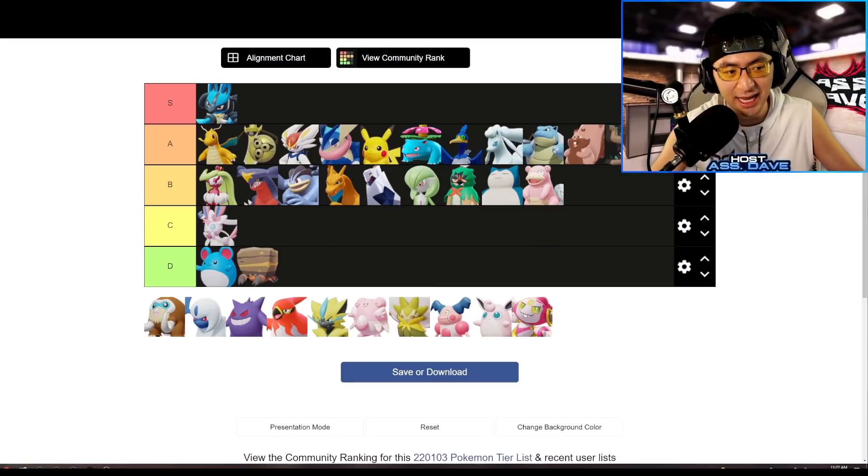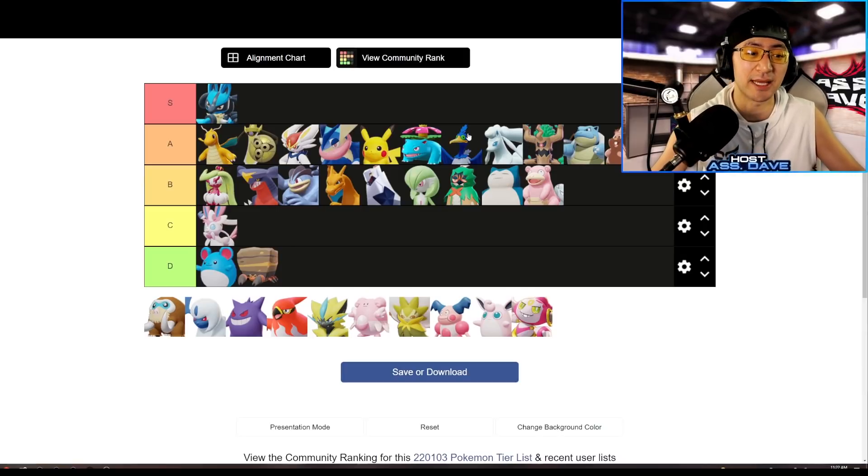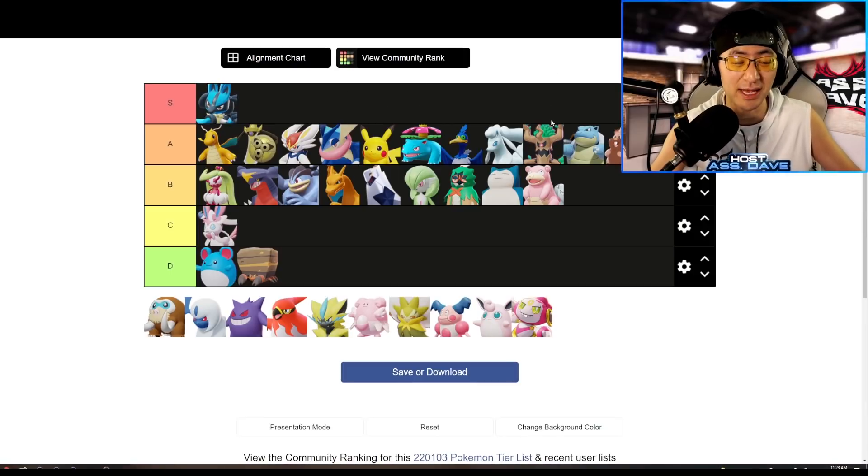Trevenant is definitely A-tier Defender — in fact, it might be the best Defender right now. This Pokemon is the definition of unkillable. You cannot kill a Trevenant; it's literally impossible. It goes in, its passive generates HP, most Trevenant players take Focus Band and Body Bearer, and the skill mechanics give you even more regeneration. The CC is through the roof and the damage is through the roof. I'll give Trevenant high A-tier.